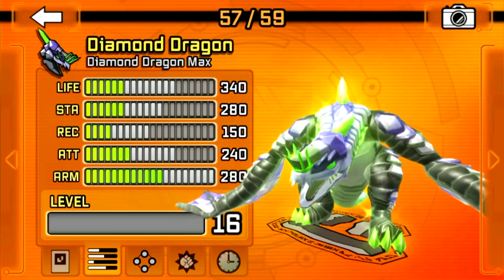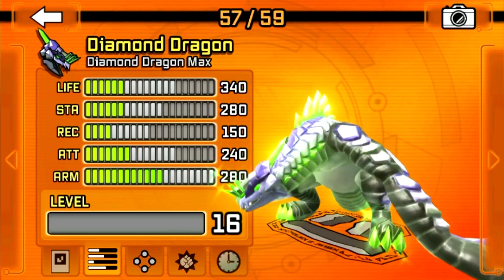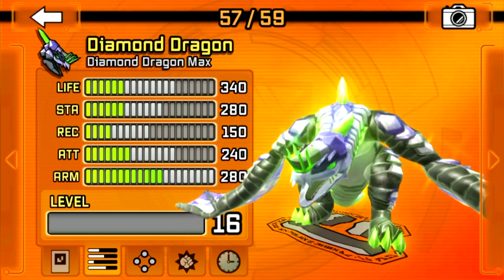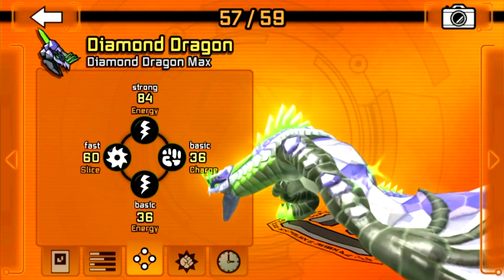The lighter gray blocks symbolize how far each stat can be upgraded, and the dark gray blocks mean that the stat cannot be upgraded any further. Let's check out the moves now.